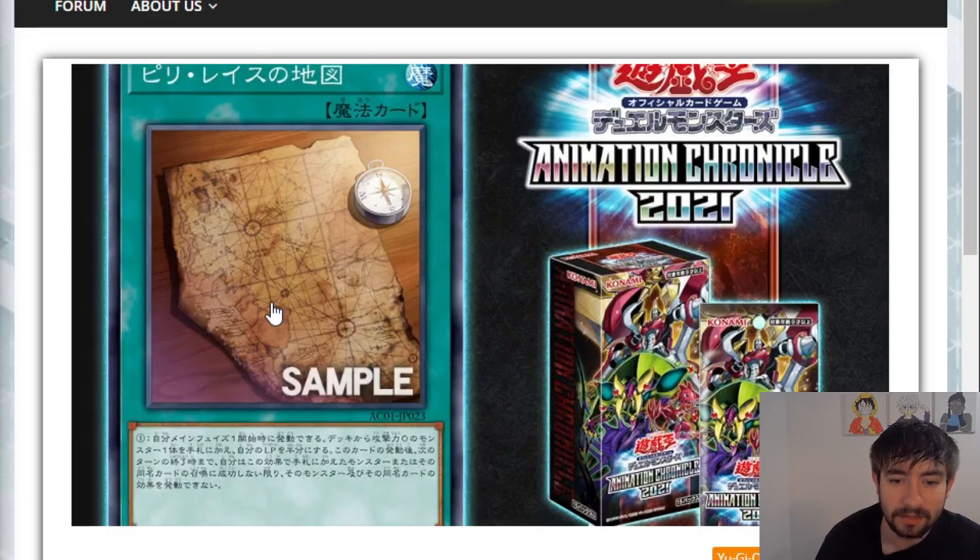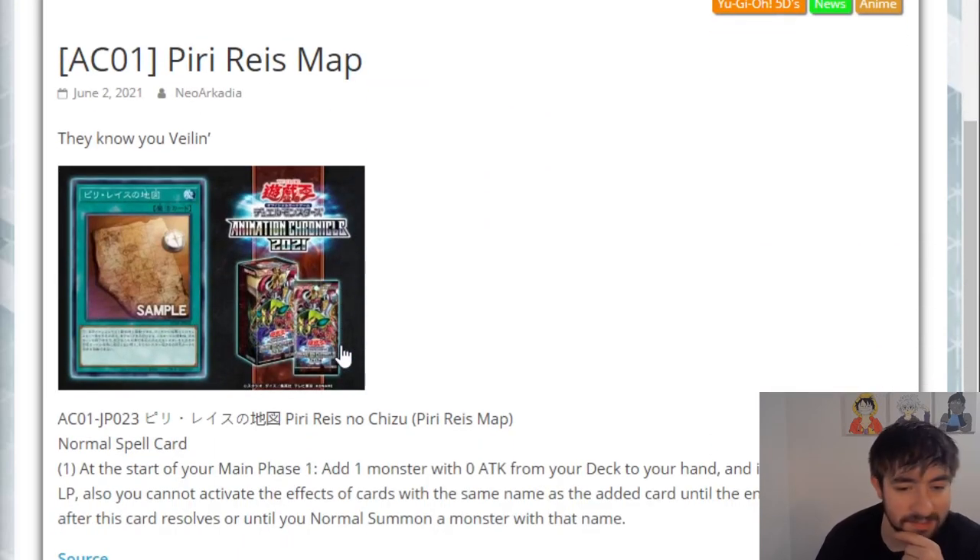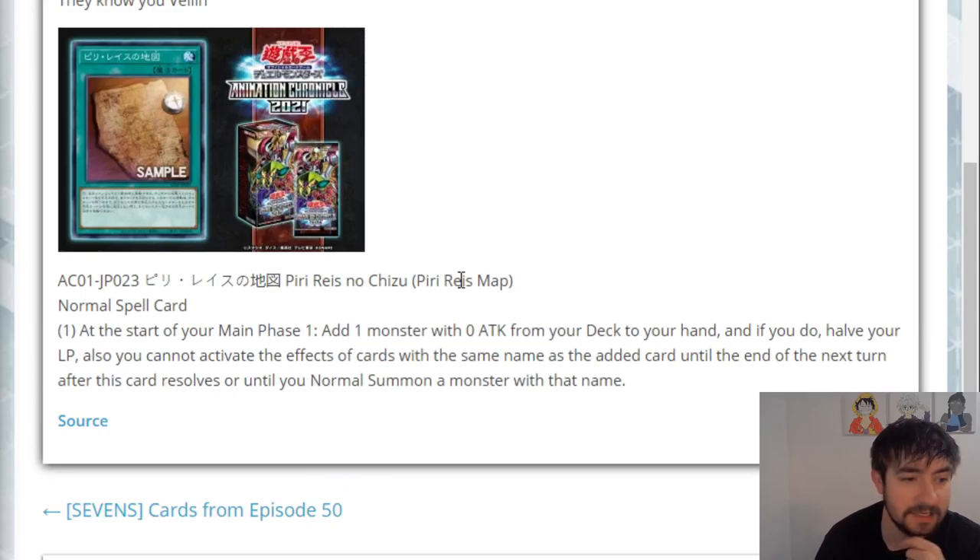It reminds me of stuff like Last Will — I love those kind of old, realistic card designs artwork-wise. Really, really cool though. This is called Piri Race Map. It's a normal spell card and it is kind of crazy.